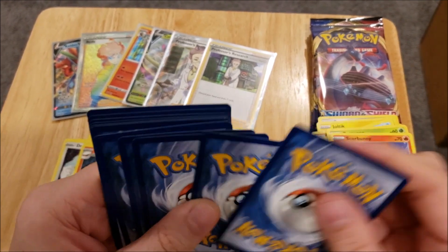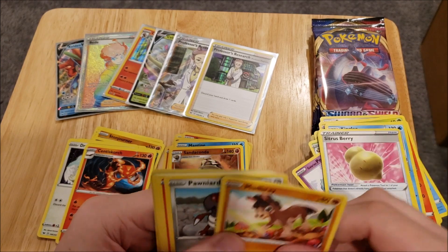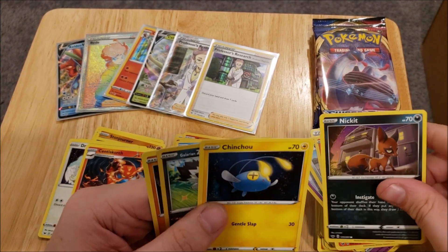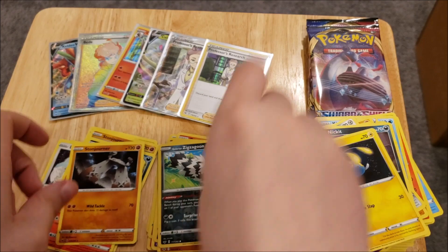We have a Fighting Energy, Kingler, Hyper Potion, Sitrus Berry, Mudbray, Ponyard, Scorbunny, Nidic, Chinchou, and a Galarian Zigzagoon, and a Stonjourner again.